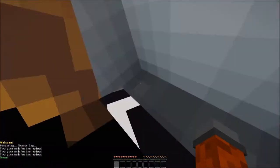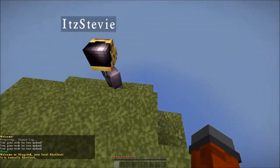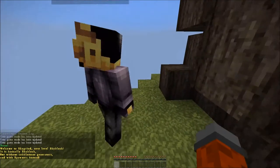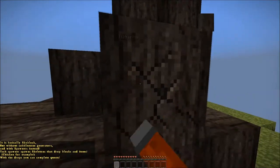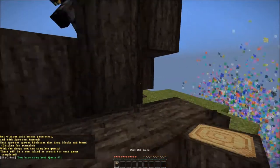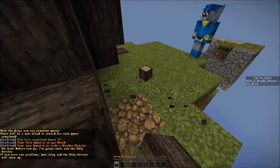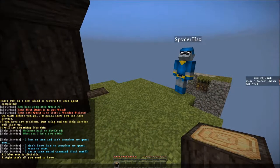Welcome to Skygrind. It is basically Skyblock without cobblestone generators and with spawners instead. Each spawner spawns skeletons that drop blocks and items. With the drops you can complete rewards. There will be a new island as reward for each quest completed. We completed quest 1 already — the first quest was to get wood.